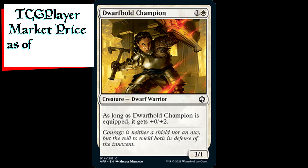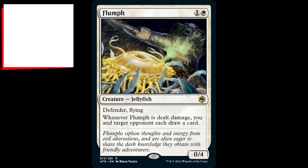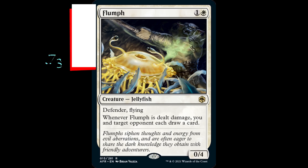Dwarf Hold Champion is a 3/1 dwarf warrior creature for one generic and one white mana. As long as Dwarf Hold Champion is equipped, it gets plus zero plus two. Flumph is a 0/4 jellyfish creature for one generic and one white mana with defender and flying. Whenever Flumph is dealt damage, you and target opponent each draw a card.